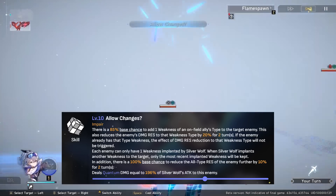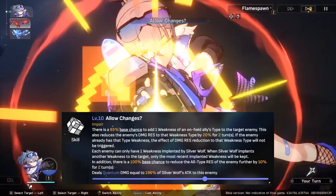Currently, Silverwolf is the only character in the game with the ability to change an enemy's weakness type.